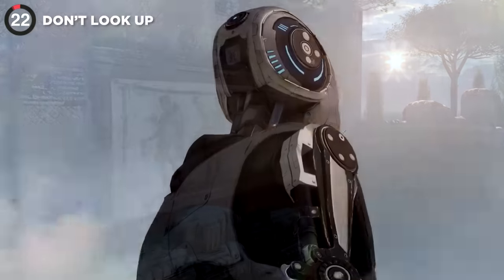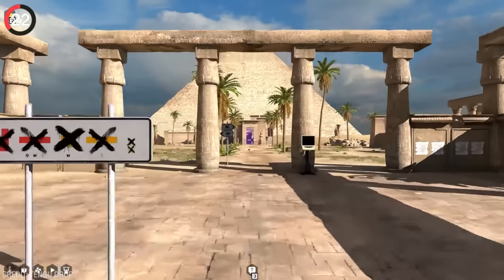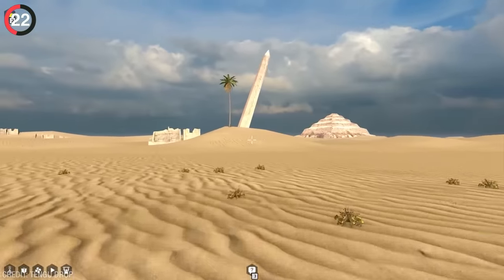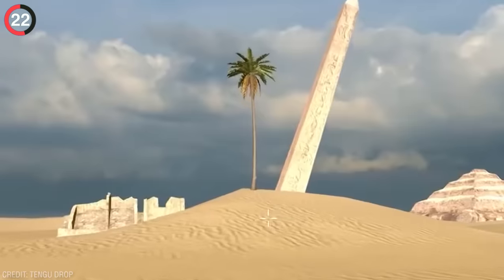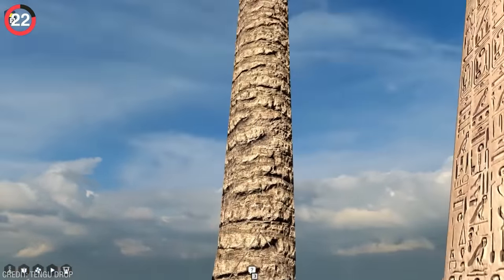Another dumb secret could be found in Talos Principle, where the devs troll you in the most subtle way. Travel to World B7 and you'll find yourself in front of a giant pyramid, but if you take the time to explore first, you'll come across a palm tree in the distance. Walking up to it, you'll find a small sign warning you against looking up. It's not a blank warning — because as soon as you do, a coconut falls on your head and makes you completely distorted.